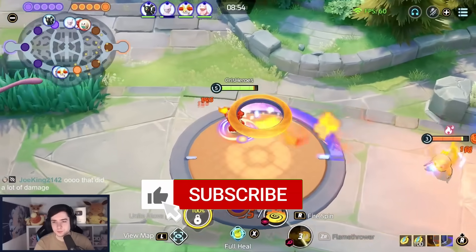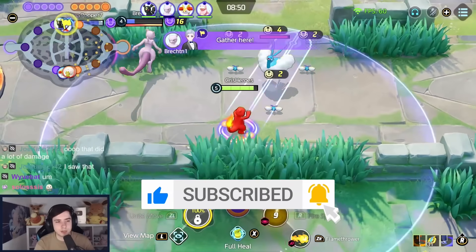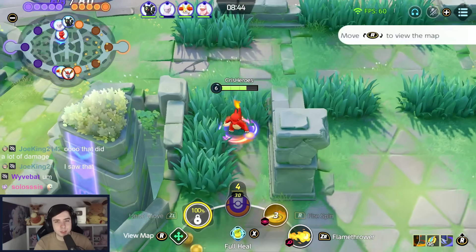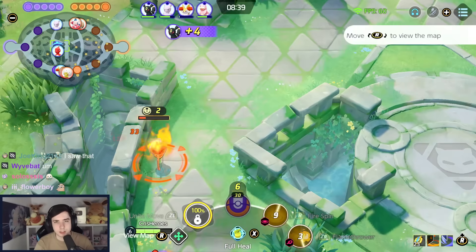Hope you guys enjoy this — like the video and subscribe to my channel. Attack rate and Weakness Policy are always kind of 50/50. Weakness Policy is awkward because you have to get hit, and attack rate is awkward because you need to stack it as a jungler.